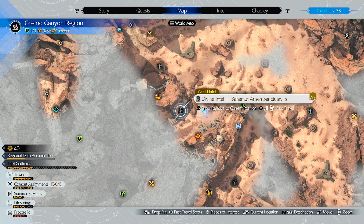Hello Avalanche, I'm going to show you how to get to Divine Intel 1 in the Cosmo Canyon region. If this video helps you, please like it. Leave a silly comment for the algorithm and don't subscribe to me.